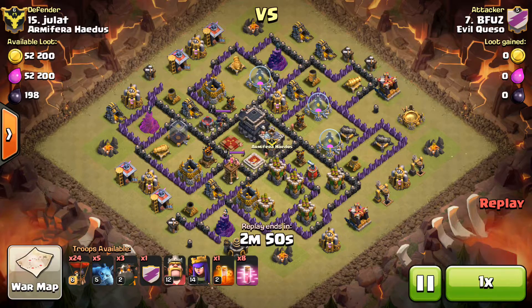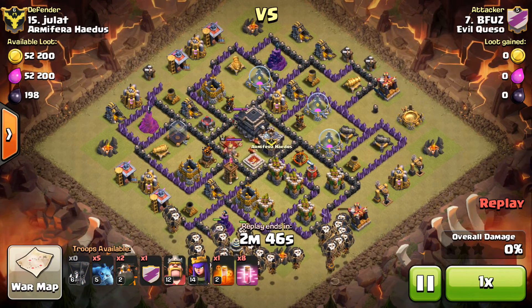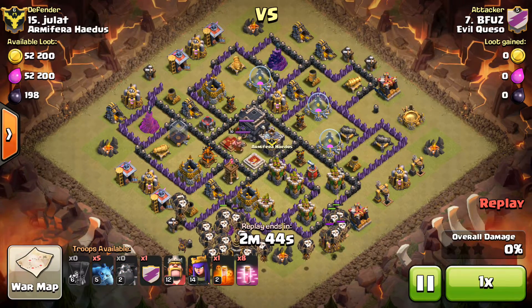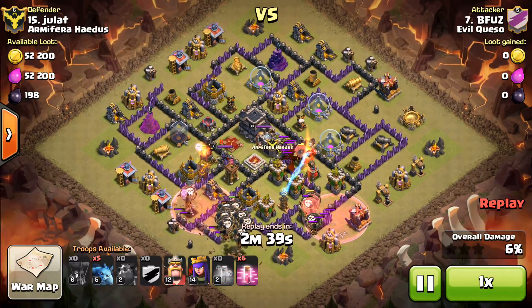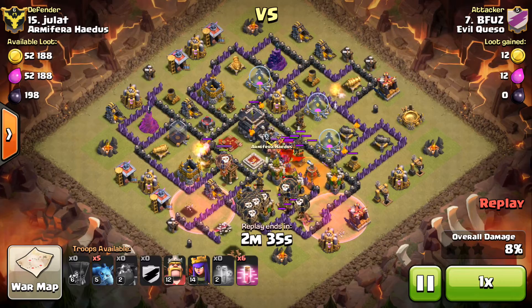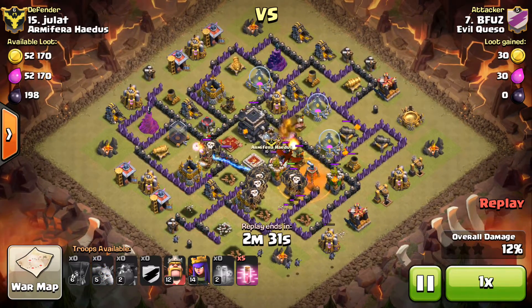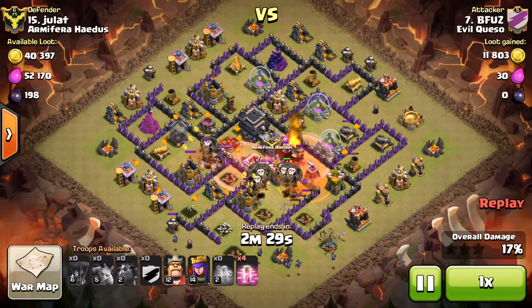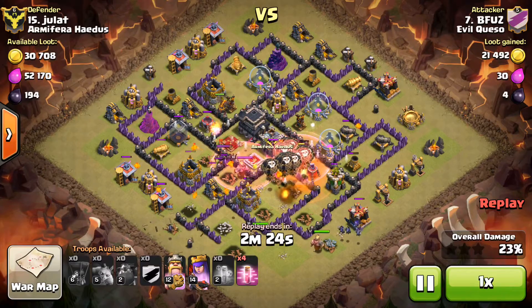As you can see, he has an air army. He puts down some balloons, puts down some lava hounds — the lava hounds go in towards the center. He uses first two haste spells and has a poison spell on the clan castle. Looks like a dragon came out; there are a lot of hounds splitting and he's put down a couple more haste spells.